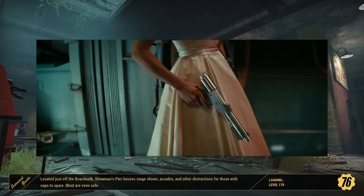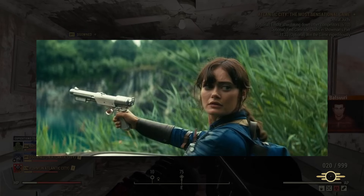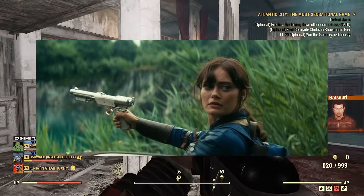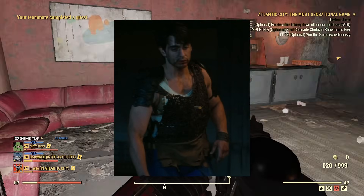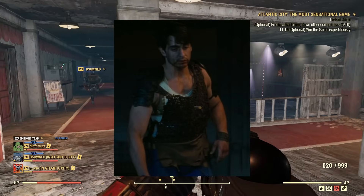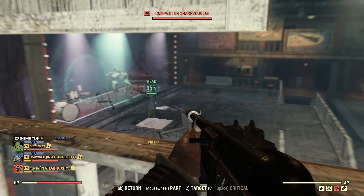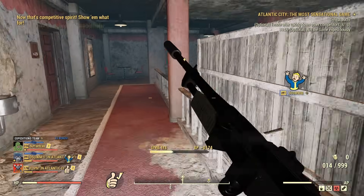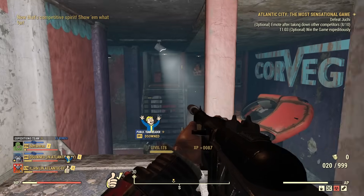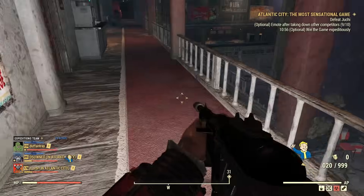Trank Gun and Syringer Rifle. The Trank Gun is Lucy's weapon of choice after Vault 33's armory is looted by raiders. We see it frequently up until Episode 3 where she loses it after being taken hostage by the Ghoul. This is the first time this kind of weapon has appeared in the Fallout universe — it uses some sort of chemical mixture to rapidly incapacitate targets. Very similar is the more handmade Syringer Rifle, briefly seen held by a Philly resident in Episode 2. The type of syringe used determines the effect, going beyond just knocking enemies out.